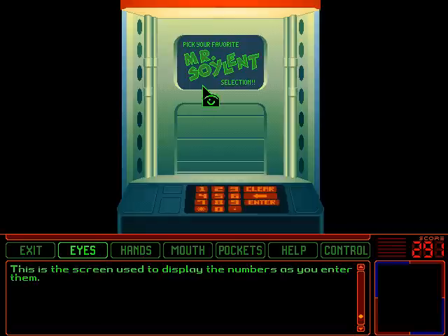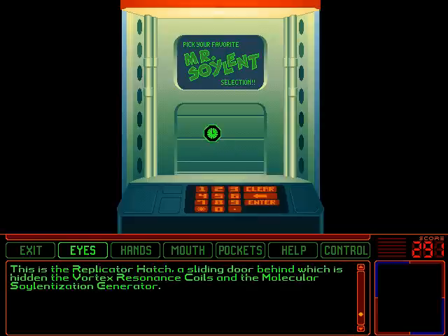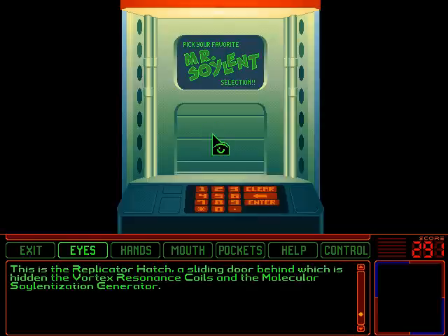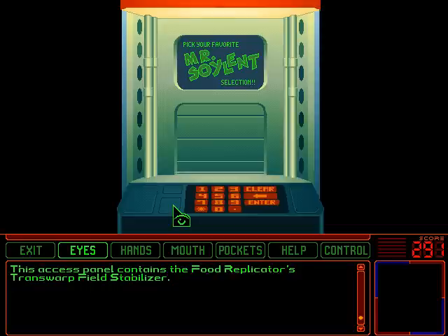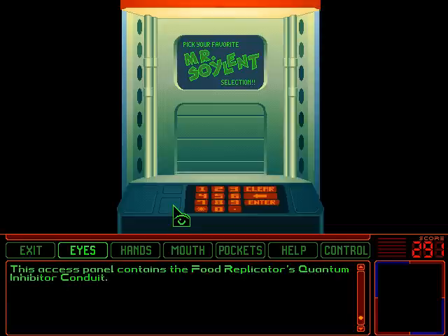This is the screen used to display the numbers as you enter them. Impressive technology. This is the replicator hatch — a sliding door behind which is hidden the vortex resonance coils and the molecular soylentization generator. This access panel contains the food replicator's resonance flux shield. This access panel contains the food replicator's transwarp field stabilizer. This access panel contains the food replicator's quantum inhibitor conduit.